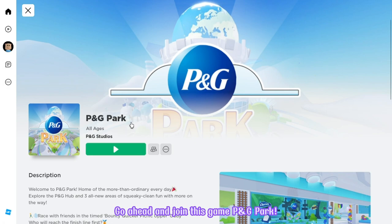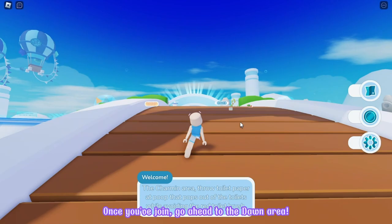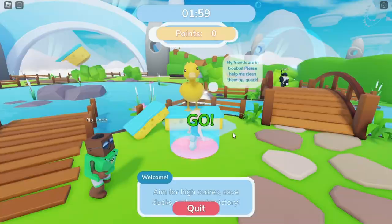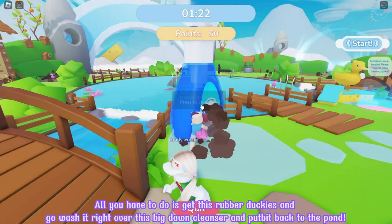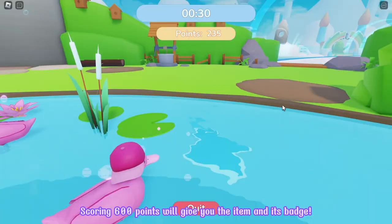Go ahead and join this game P&G Park. Make sure that it's created by P&G Studios. I will make sure to put the game link in the comment section. Let's join! Once you've joined, go ahead to the Dawn area. To get the item we need to earn 600 points by playing this game. All you have to do is get these rubber duckies and go wash them right over this big Dawn cleanser and pump them back to the pond. You only have 1 minute and 40 seconds to earn 600 points, so you better make it quick.